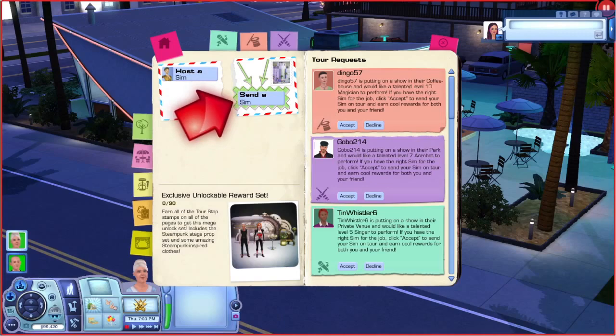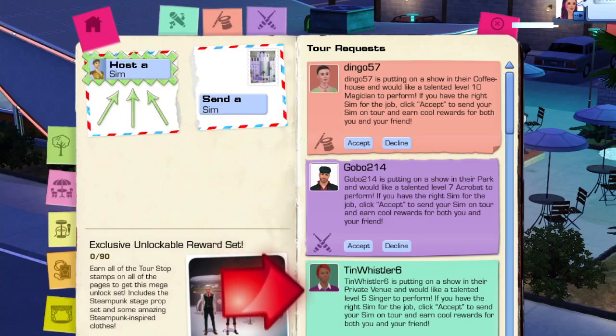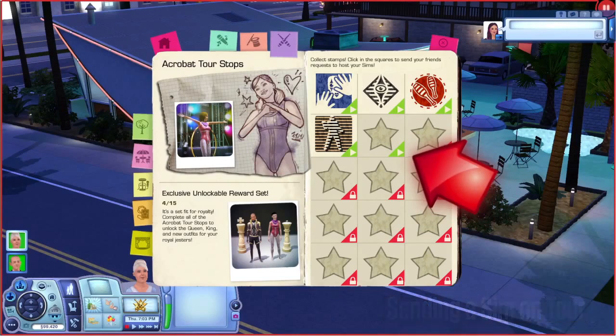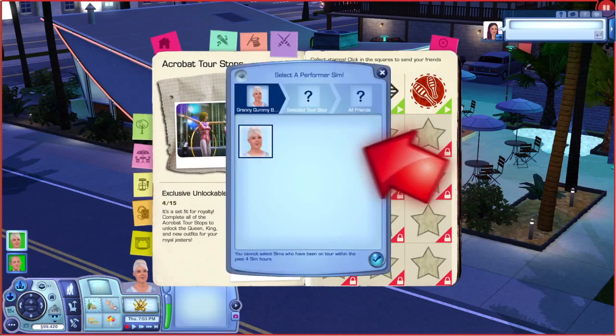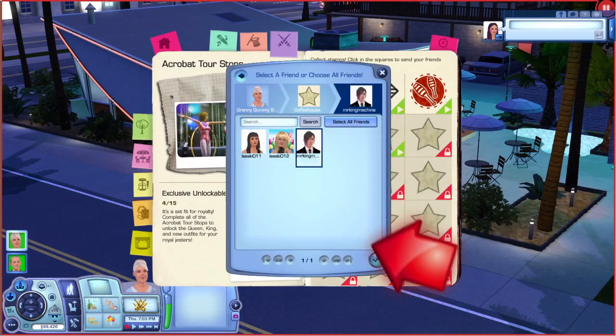From here you can send a request to send a Sim or host a Sim, and this is also where you see all of the tour requests from all of your friends. So this is the Acrobat page. I can see here that I don't have a stamp yet for this tour stop, and the green icon indicates that my Sim is eligible and ready to go on tour. All I have to do is click here, select my Sim, select you — my friend, King Machine — and click OK.